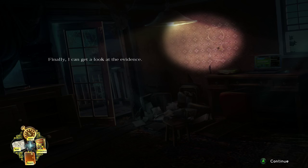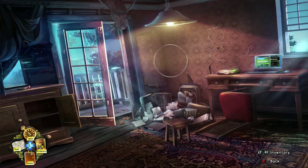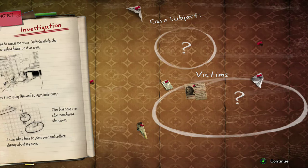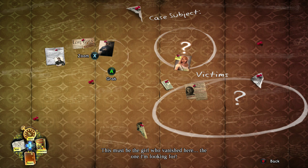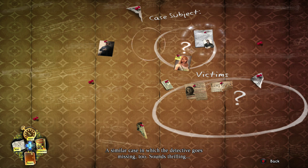Use the light bulb to fix the light, then check out the evidence board. This is where your Sherlock Holmes side begins — you start piecing together evidence to progress the story. Put the evidence pieces on the board. I'm missing the 'Help Me' evidence, so I only have four pieces instead of five. If you picked it up, it goes into the top spot where the Case Subject is.